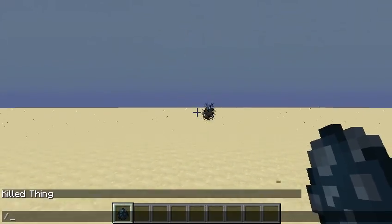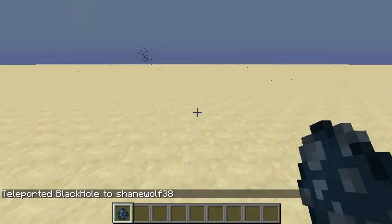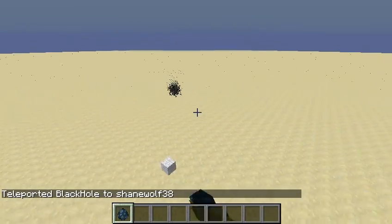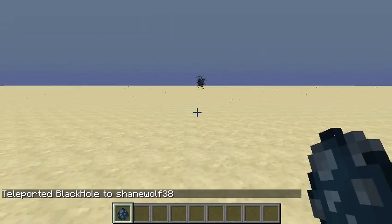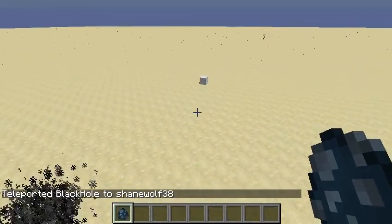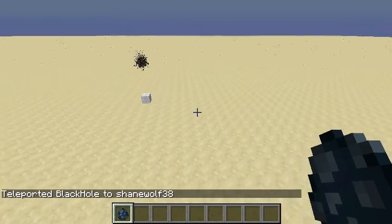I'm just going to show you that you can actually move the black hole — I can move that over here. You can also have multiple black holes; however, only the closest one will actually affect the entity. You can move the black hole while another entity is going, so you can see it now switches directions over here. So that's pretty cool.